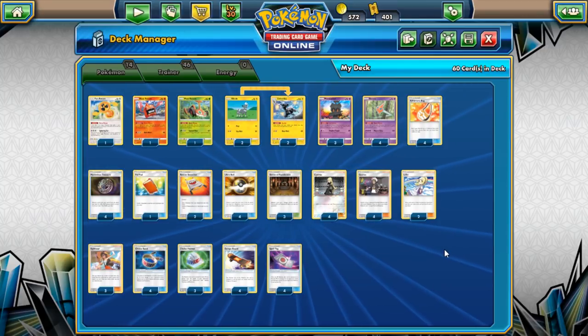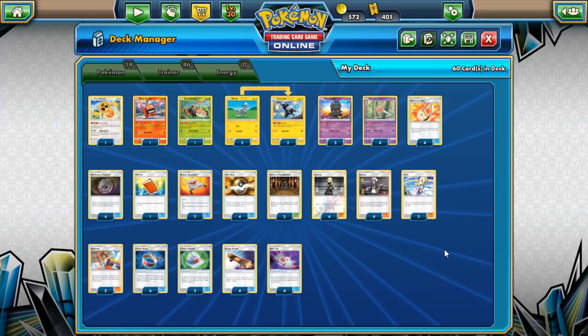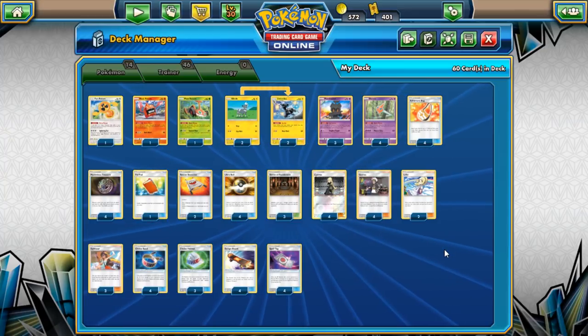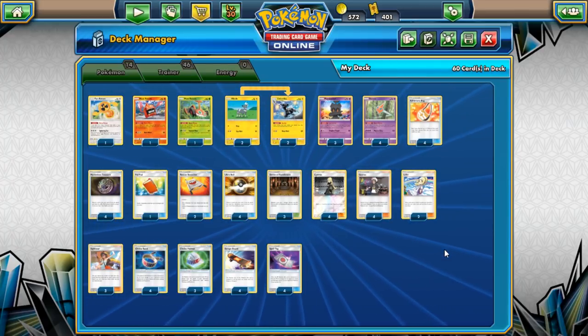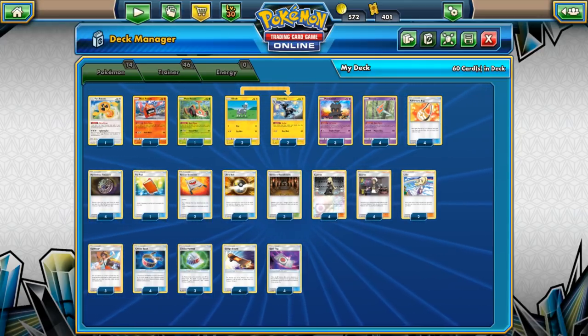I prefer Spell Tag over Poison Barb in this deck — opponents can just switch around Poison Barb easily since most decks play free retreaters or Skateboards. Four damage counters from Spell Tag is better than the one you might get from Poison Barb. Mow Rotom is really good for Quagsire and Naganadel matchups. I'm pretty happy with this list overall. Sorry we didn't get mainly wins — first time going negative in a video in forever! See you guys next time.